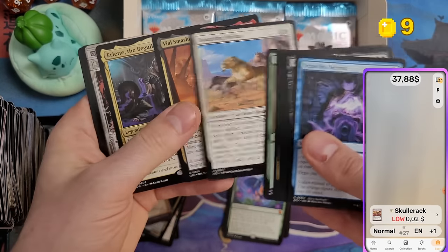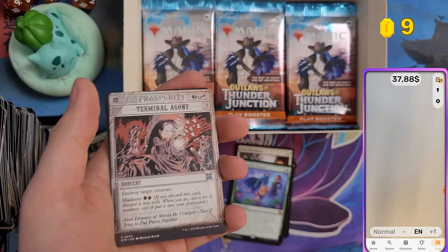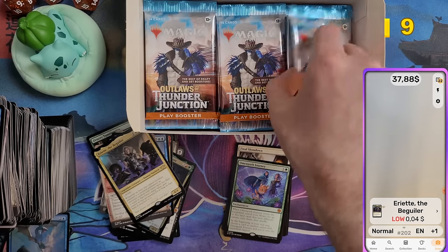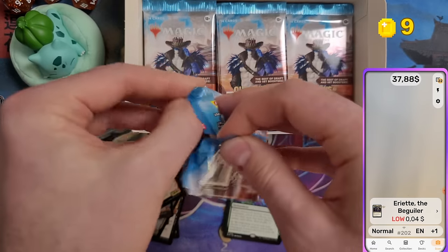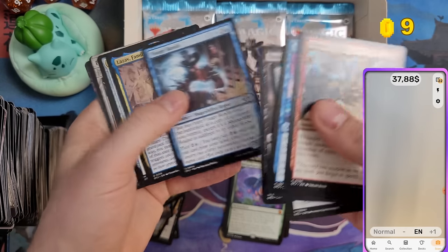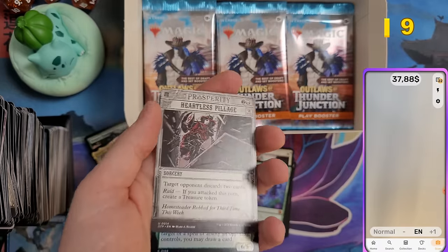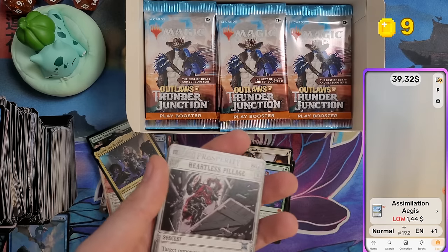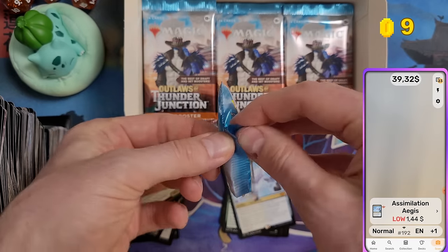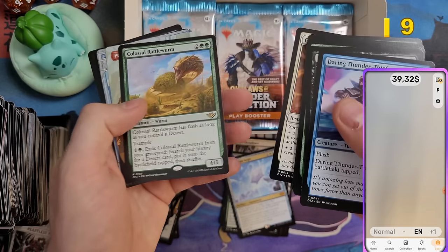Ariette the Beguiler — four cents, nothing else. Assimilation Aegis mythic again — dollar 44. Good thing I scanned it instead of skipping it.